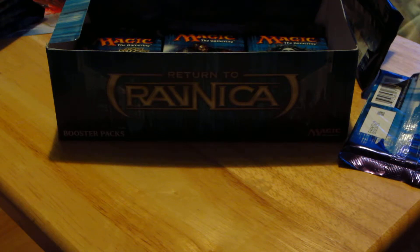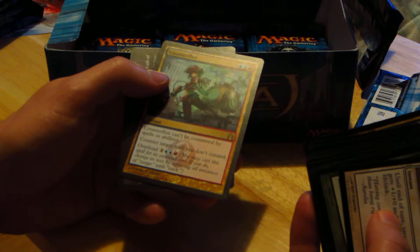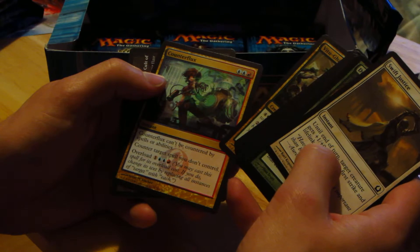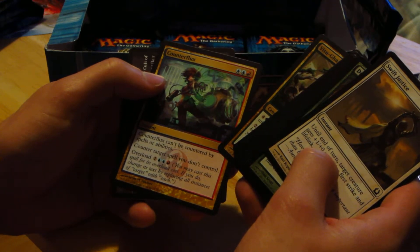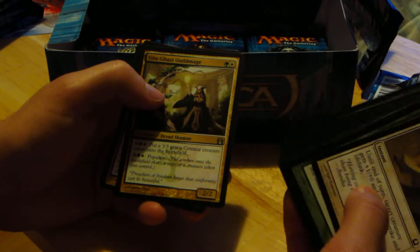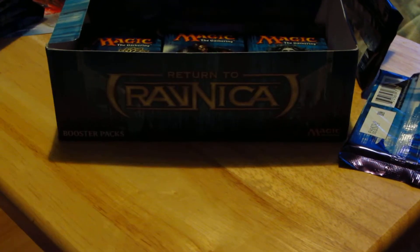Yeah, I live on PEI — it's really hot, disgustingly hot right now, but anyway. We have Counterflux — it can't be countered by spells or abilities, and it counters target spell you don't control. Overload cost is one plus two blue and one red; if you cast it with overload, replace all instances of 'target' with 'each.' Not too bad. Also Vitu-Ghazi Guildmage, Golgari Charm, and Fall of the Gavel.